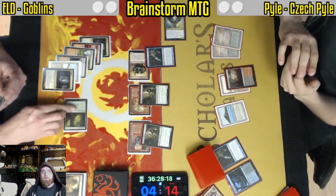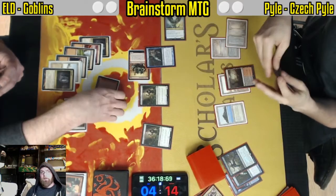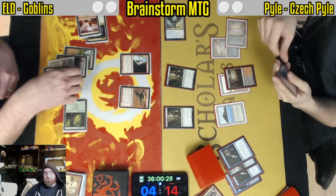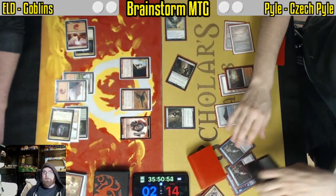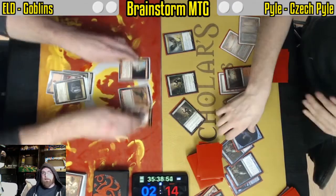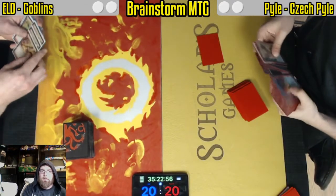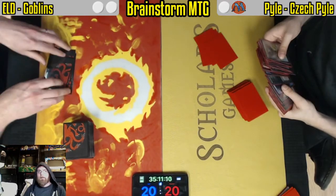Snapcaster blocking Ringleader. Deathrites attempting to eat the 1/1s. Fatal Push — as one of the instants and sorceries needed. Can he find another one? Seems like only a matter of time. And there it is — a Ponder. That is going to allow Deathrite to take out Goblins in game one. One game up for Kyle.